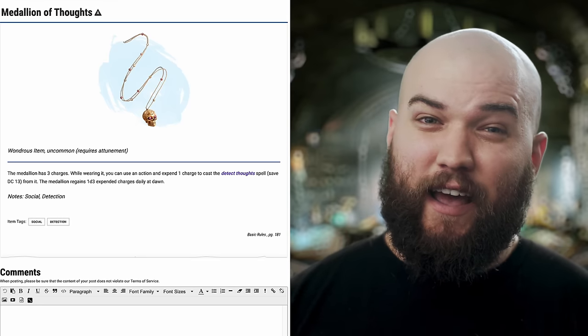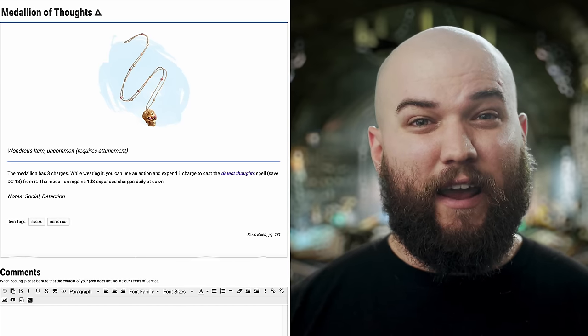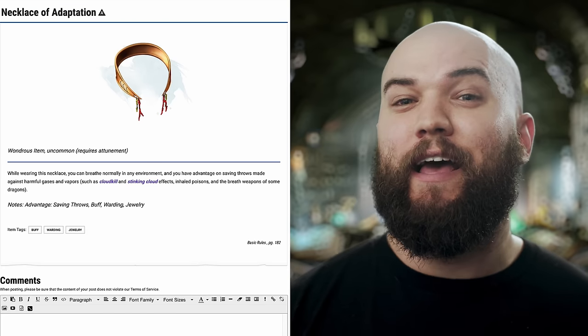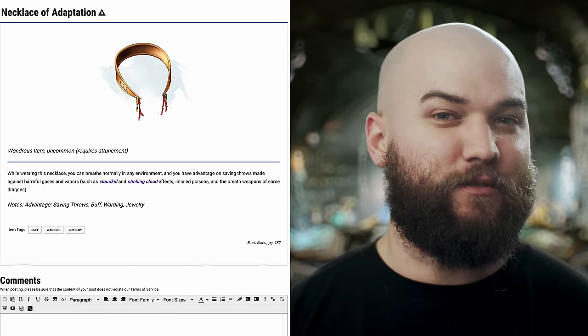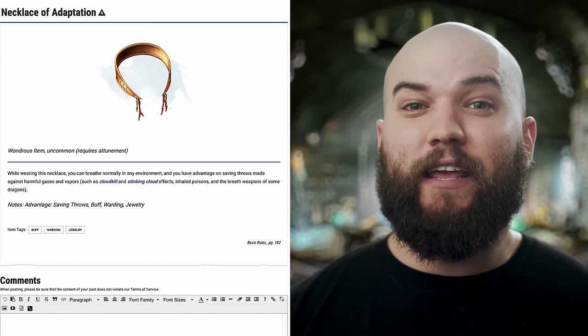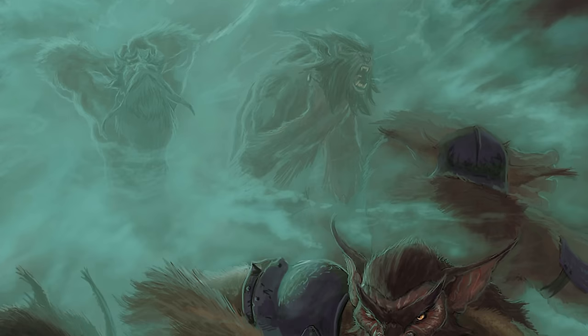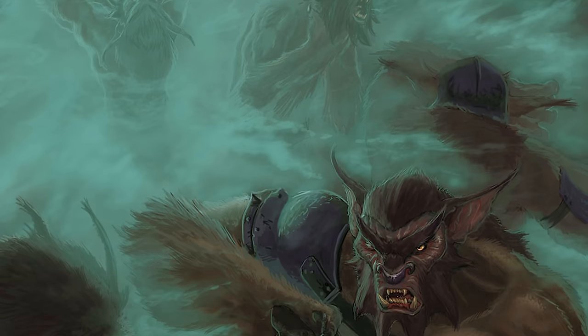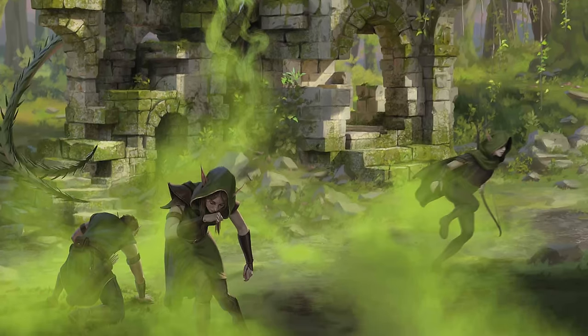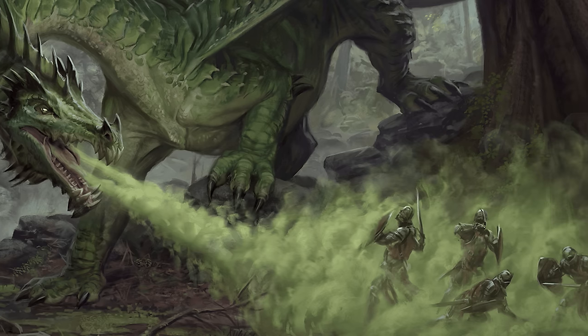The Medallion of Thoughts is basically the same item as the Helm of Telepathy but worse — don't take this infusion. The Necklace of Adaptation requires attunement, but it allows you to breathe in any environment and gives advantage on saves against things like Cloudkill and Stinking Cloud. Still, it's probably just too niche and situational to be worth an attunement and an infusion slot. The Periapt of Wound Closure, however, is certainly one to consider for a permanent spot in your arsenal — it automatically stabilizes its attuned wearer when they fall to zero hit points and allows you to regain double your number of hit points when you roll a hit die. Definitely worth thinking about.